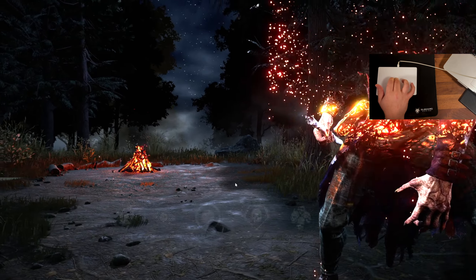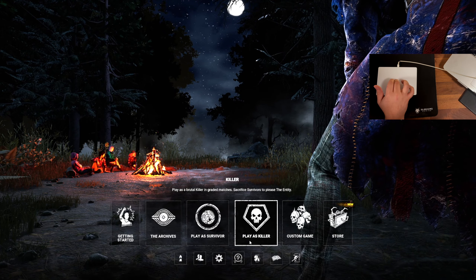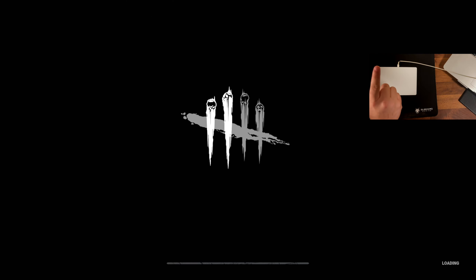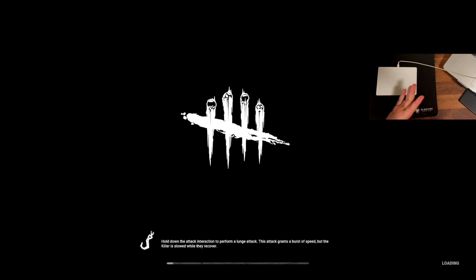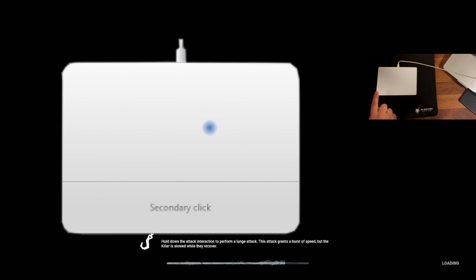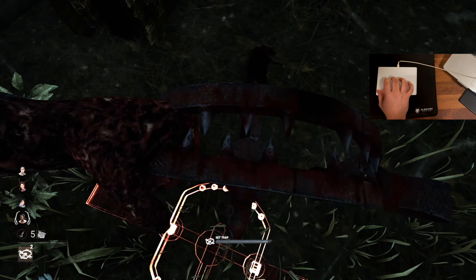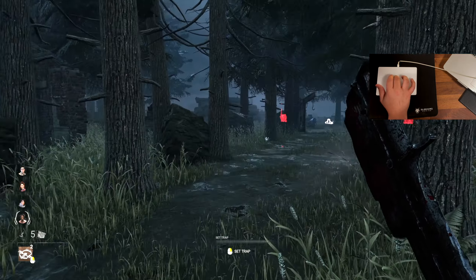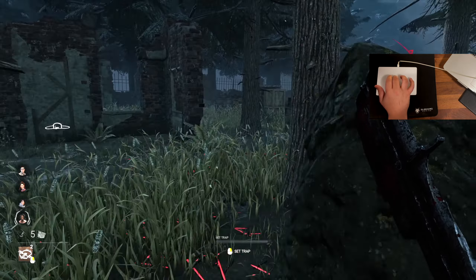I'm actually going to play a tutorial just to see if I can get the hang of it. I couldn't get it set up so mouse one and mouse two work properly for some reason. This bottom half is mouse two, everything up here I can use to move, and if I want M1 I can just click in like that. This is not as rough as I thought it would be.